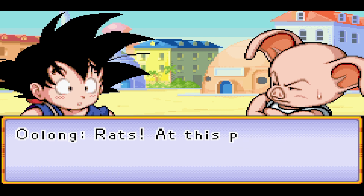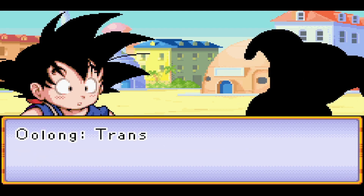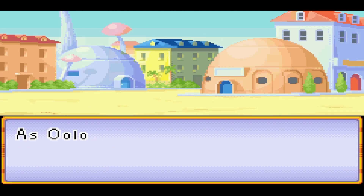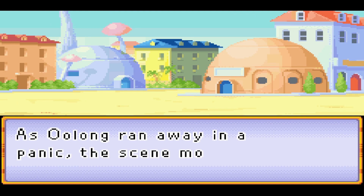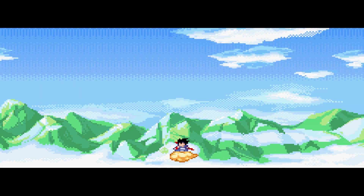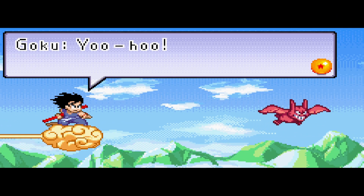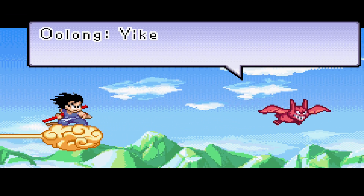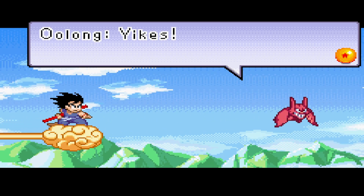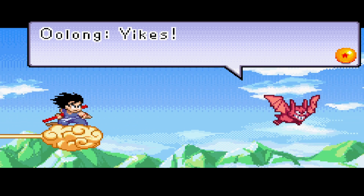At this point, the only thing I can do is run away. I can't do the dub Dragon Ball Oolong voice. As Oolong ran away in panic, the scene moves up into the air - Flying Nimbus! Check out the sprite work in this, so good! So this here, I will show you the easiest way to beat Oolong, and it's just that down B dive kick that I was telling you guys about in the last episode.